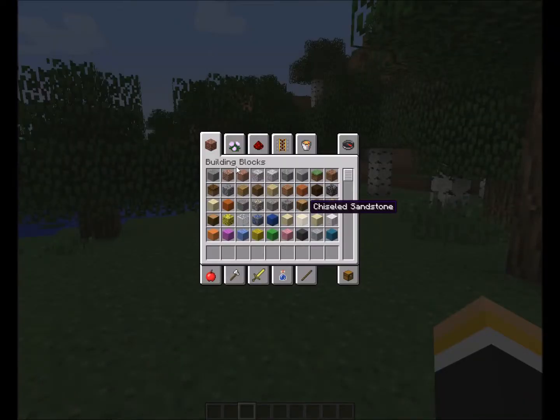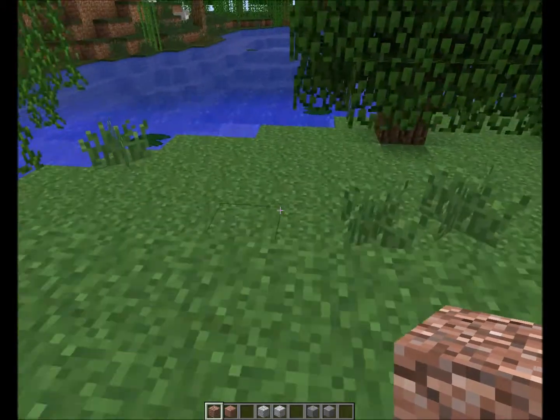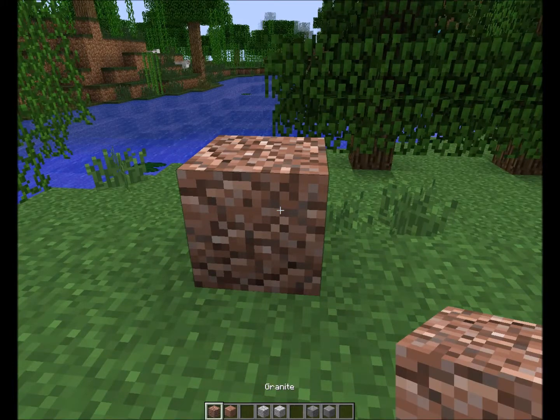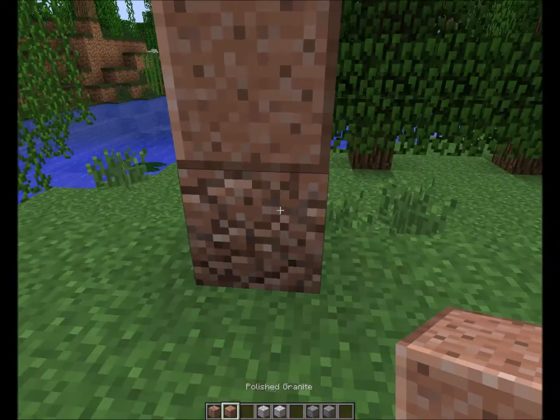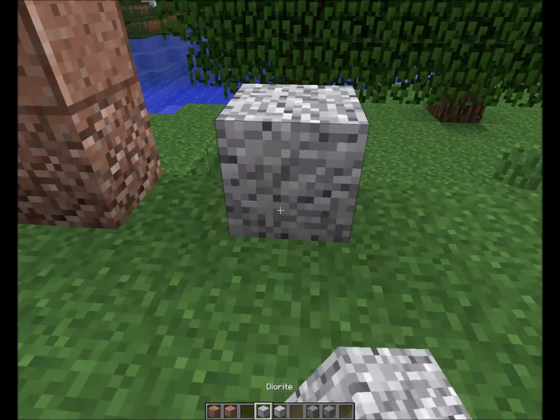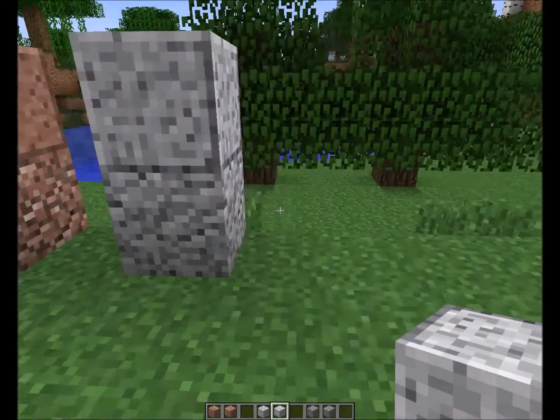We've got three new types of stone, but six new stone blocks total. We've got granite with polished granite, or smooth granite. We've got diorite and polished diorite.